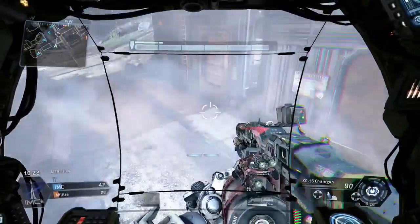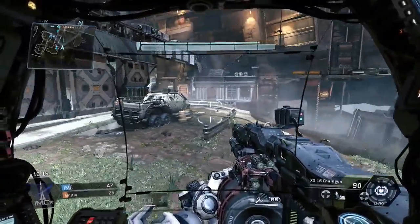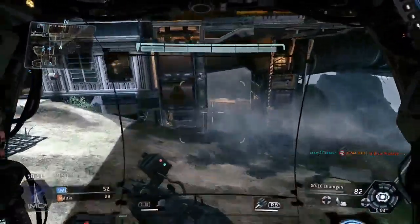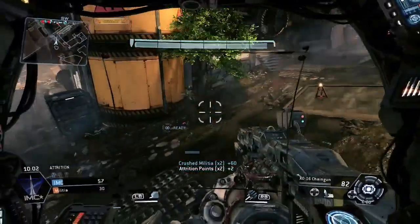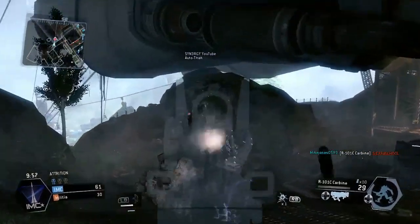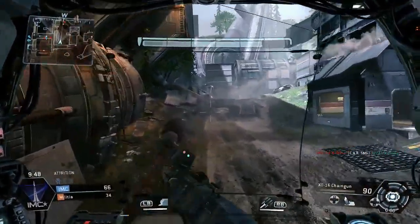We end up with a rodeo on there, so we're going to bring in the electric smoke to get the rodeo off. We're going to back up, have a scout around. Spawns have actually clipped here - going around the other side I end up with yet another rodeo. This time I disembark and throw two arc grenades. Fortunately he actually stays on the Titan on that one so I get a nice easy kill, though I've already got one of my deaths from the beginning.